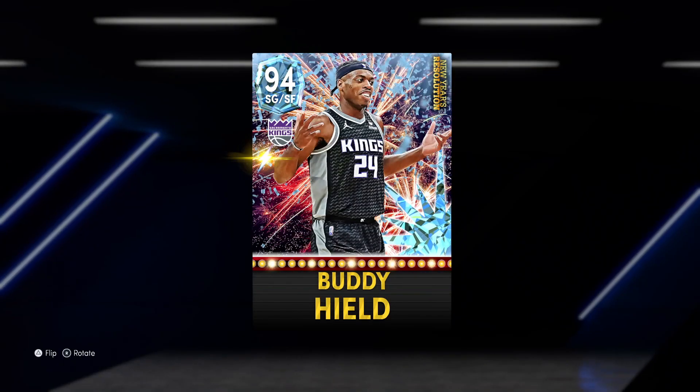Diamond Buddy Hield. I was going to pick up some of the diamonds and do some gameplays with that, but me and one of the Kevin Love gameplays corrupted the files, so I sold him. I decided to pick up Buddy Hield, who low-key is looking to be the best set card that dropped in the set, except for maybe Dwayne Wade, because this Buddy Hield — it is disgusting.